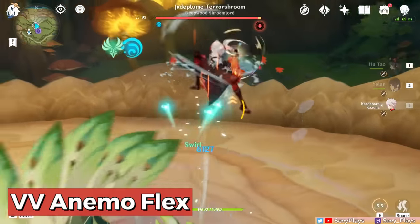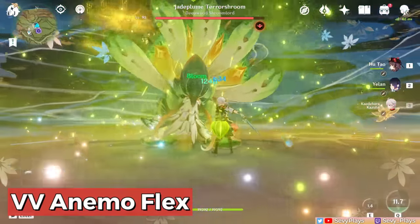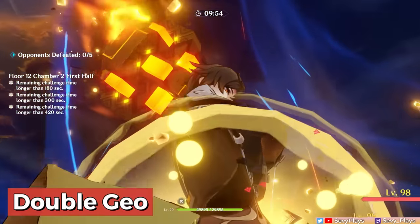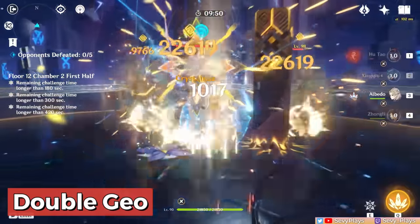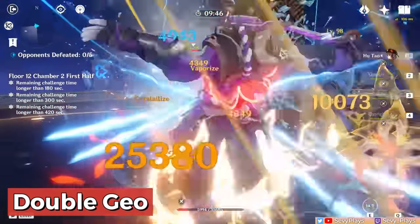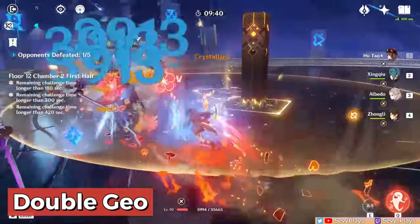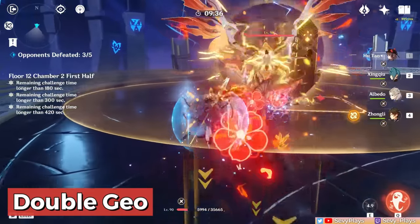You can also infuse Sucrose or Kazuha's bursts to be another source of elemental application. In Double Geo, Albedo and Zhongli form a very good defensive core for Hu Tao. Aside from the Geo resonance, Zhongli's shield ensures you can control Hu Tao's HP while also shredding enemy resistance. Albedo provides constant off-field AoE Geo damage, and his burst gives an EM buff. While this team's DPS ceiling is lower compared to Hu Tao's previous team options, it makes up for it in comfort and survivability.